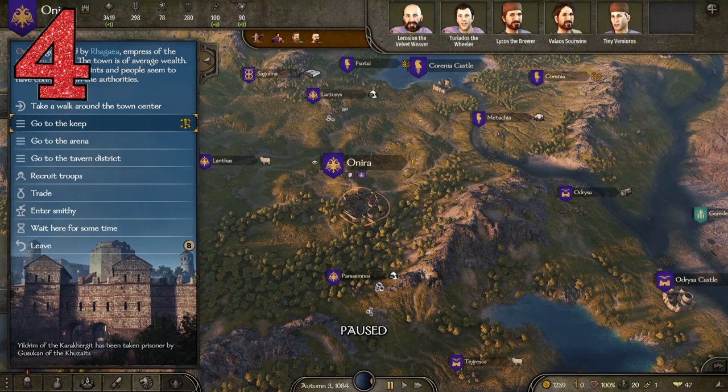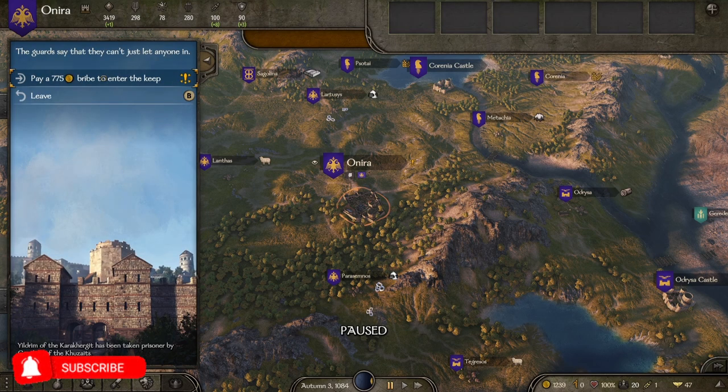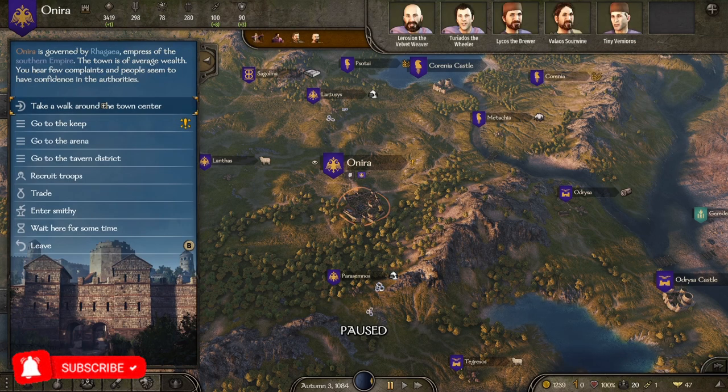Tip number four: do not avoid the gold exclamation marks. Jump in and talk to those characters as soon as possible. You'll see a lot of them riding around on the map, and some of them are in keeps where you'll need to bribe your way through. This relates to the main story and the main quest of the game.